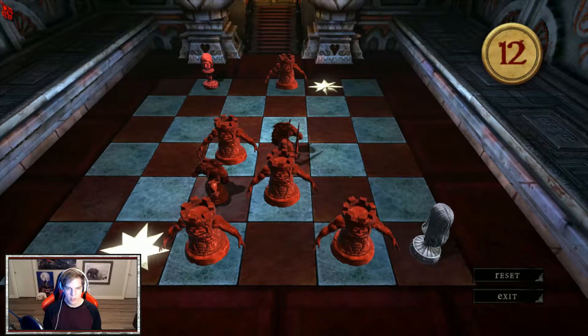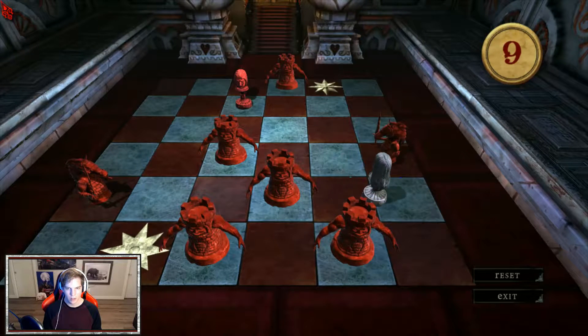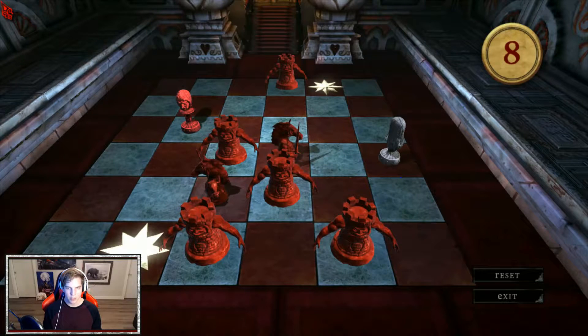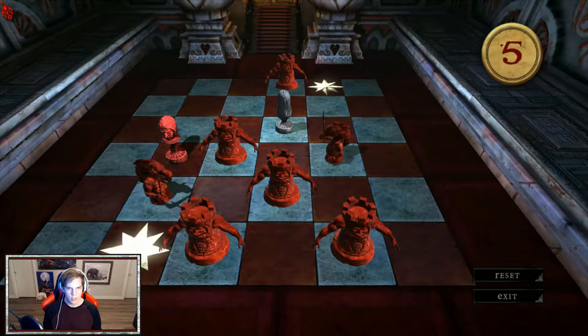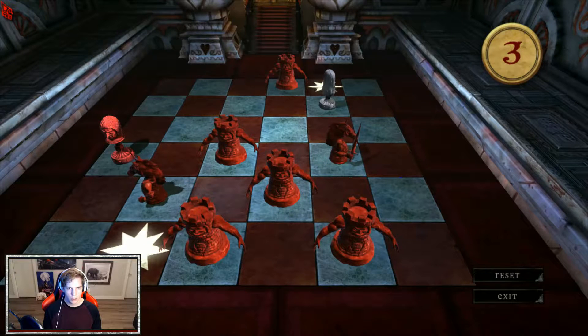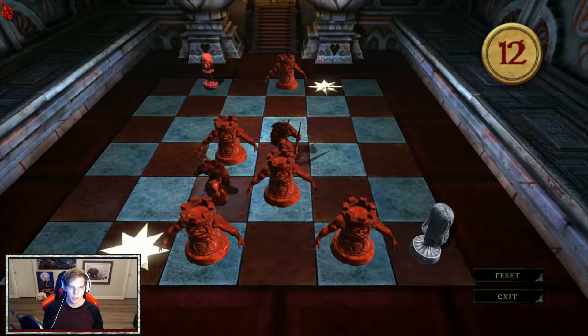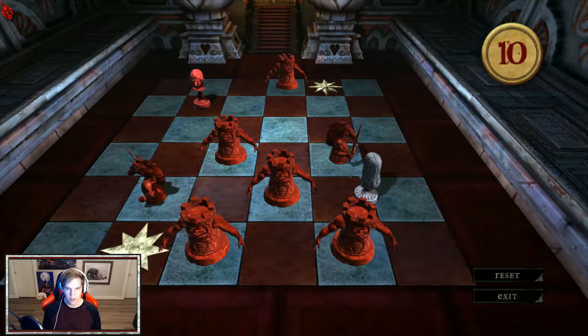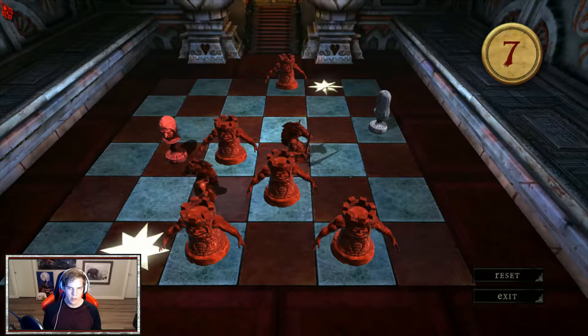12 moves. I hope it's not exactly 12. The first few are forced — like I have to do this up to this point. I have to do this too. Now I think I misunderstood a bit there. I thought that she could still move forward even if the horse was there before, but that's not necessarily true. I have to go this way, this way, this way. And here's where the actual game starts.